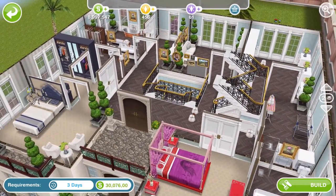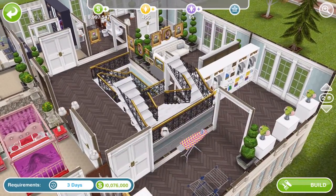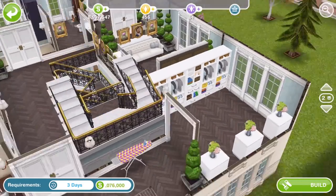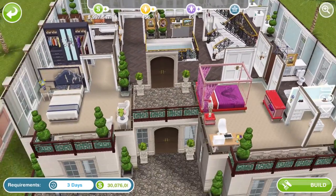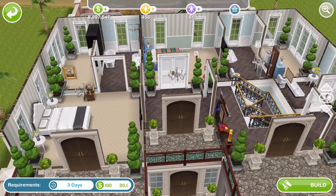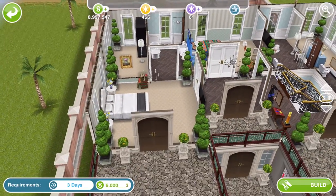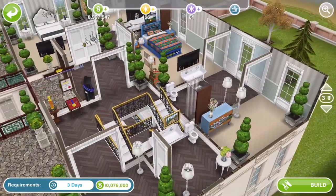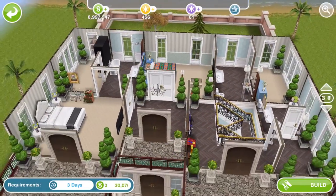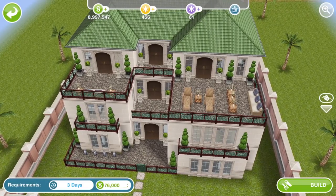And obviously you get the stairs which you only get with building this, and there's another set of stairs as well. It's all very white and clean looking. There's a little walk-in wardrobe with an ironing board and everything in it — that's so cool. Going up to the last floor, there's nothing massively rare, but I really love the build. I might build it — I want to build too many of them. I just love the feel, the colours, and the style of it.